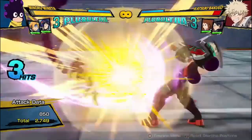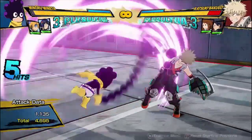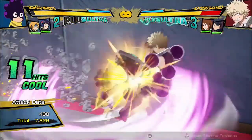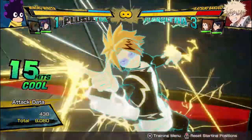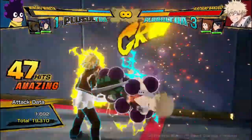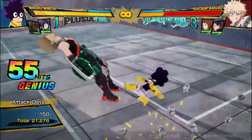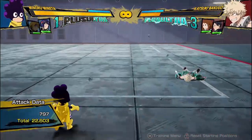What I like to do is if I have a Kaminari support, or even a Jiro support — it works with her too — I do two hits, and even just a short combo like this is going to do a ton of damage. And when it gets to the end of his Plus Ultra 1, I do Kaminari's Plus Ultra 1 as a support, and while he's in that animation, I'll do a hit into his Quag 2. There we go, managed to hit the combo this time — 22,600 damage.